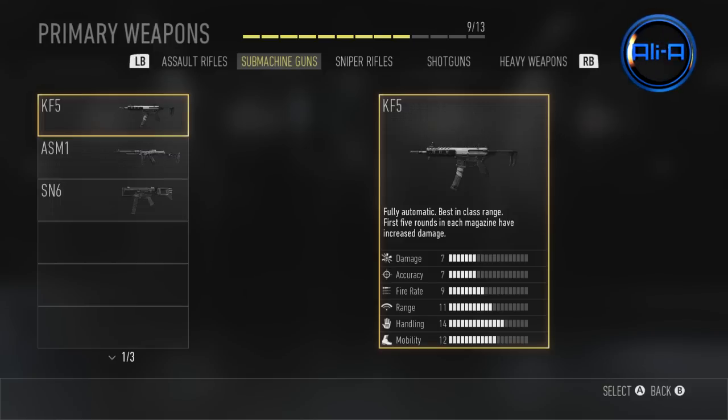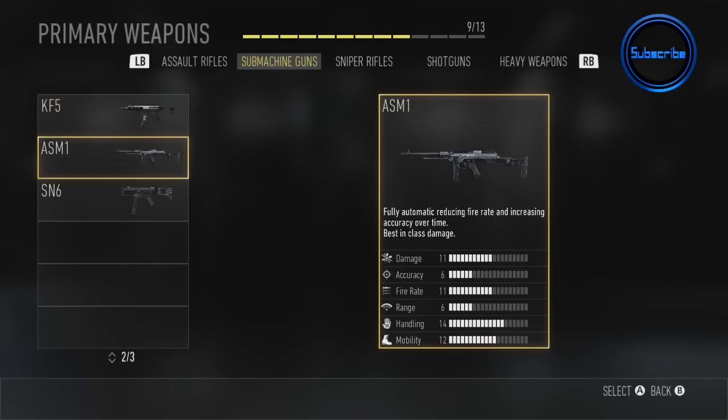Next up the KF5 SMG — very strong super close range, but apart from that not great. It was an okay SMG, honestly not the best. However, just underneath this the ASM1 was a beast submachine gun. It reminded me of a Tommy gun from World at War — very, very good SMG, fantastic sights, good at most ranges, and huge magazine clips as well. This is a gun to look out for.